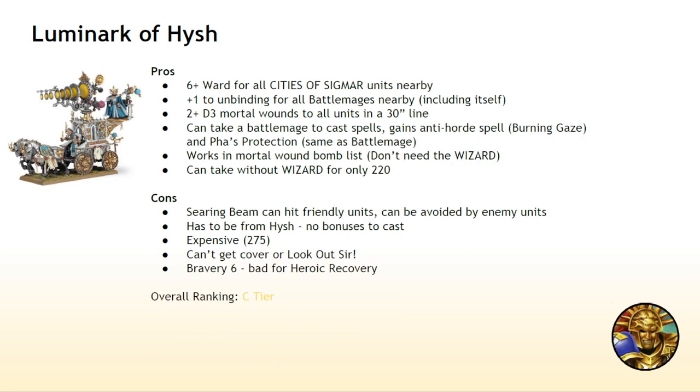Next up, the Luminarch of Hysh gives a 6-up ward to all nearby Cities units — so if you're using multiple Cities units, you can just give them all a 6-up ward, including itself. It gives plus one to unbinding for all Battle Mages, including itself. It has a pretty cool mortal wound shooting attack — if you're playing a mortal wound bomb list, this is a really good inclusion. 30-inch line, you can do it from really far away, hit a bunch of units in a row, and on the 2-up they all take D3 mortals. 2-up is pretty reliable; the fact that it does this every turn is great — a lot of guaranteed effects are constrained in some other way, so a 2-up to deal D3 every turn is pretty good.